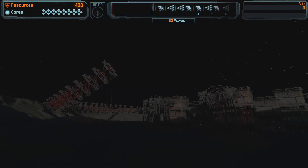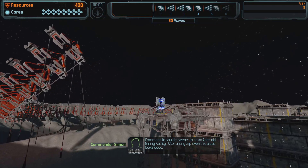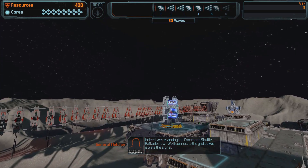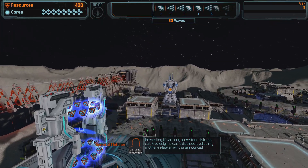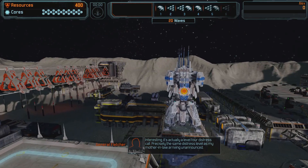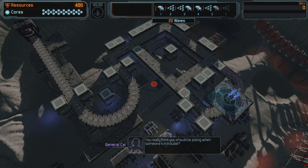We're just going to get into the basic gameplay. Seems like an asteroid mining facility — after a long trip, even this place looks good. We're landing the command shuttle Raffaella now, connecting to the grid as we isolate the signal. It's actually a level four distress call — precisely the same distress level as my mother-in-law arriving unannounced.